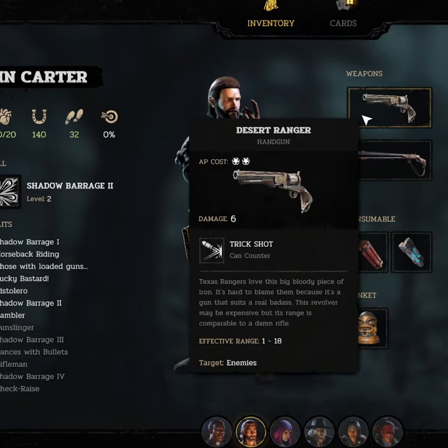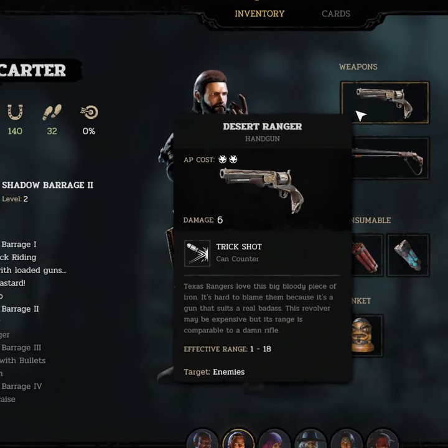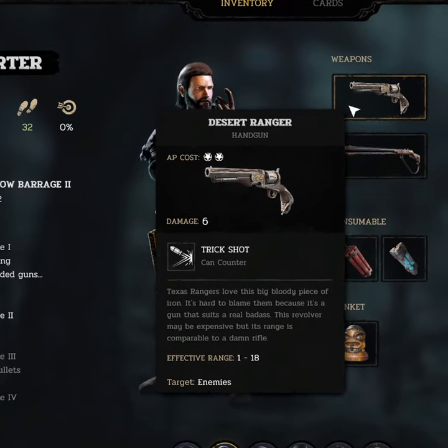Once you're able to get something like a Desert Ranger, you can do 8 damage once you get bravado, and with your regular handgun you'll be able to do 7 instead of 5 once you get bravado. This is pretty huge.